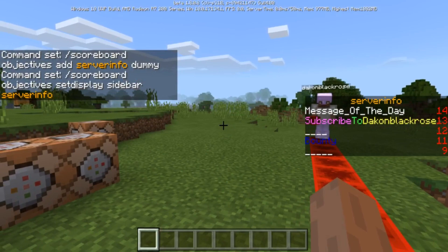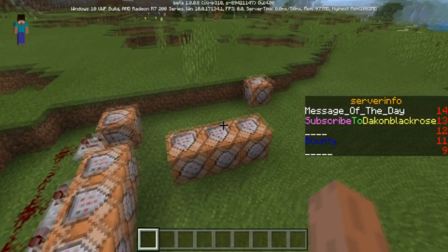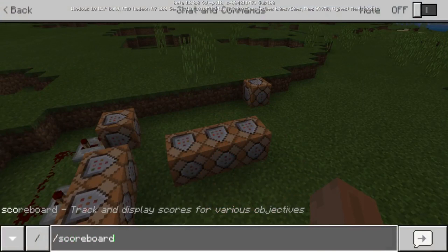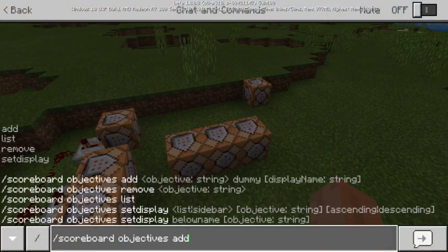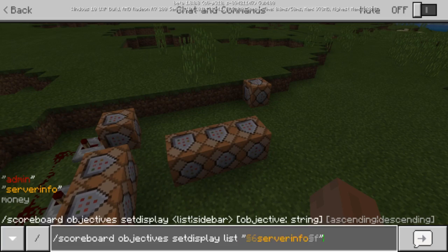You can add different custom content to the sidebar, which I'll get into in another video. And then if you want to do the money display, you would do the same thing but in list form. So you do 'scoreboard objectives setdisplay list' — like so — and then you just create your money objective and type in 'money', and you're done.